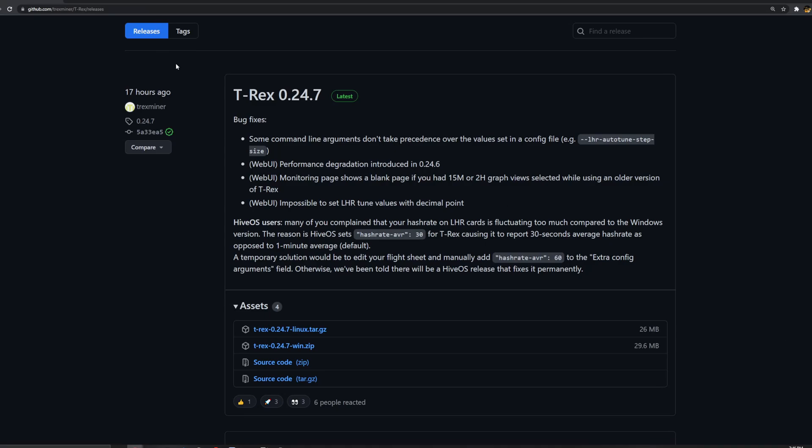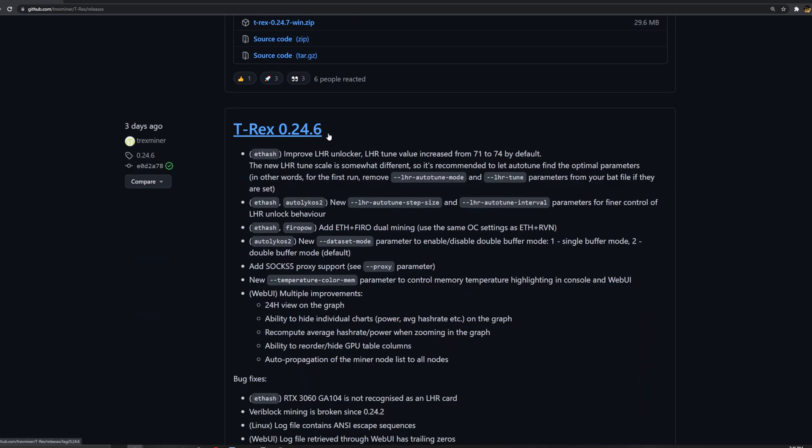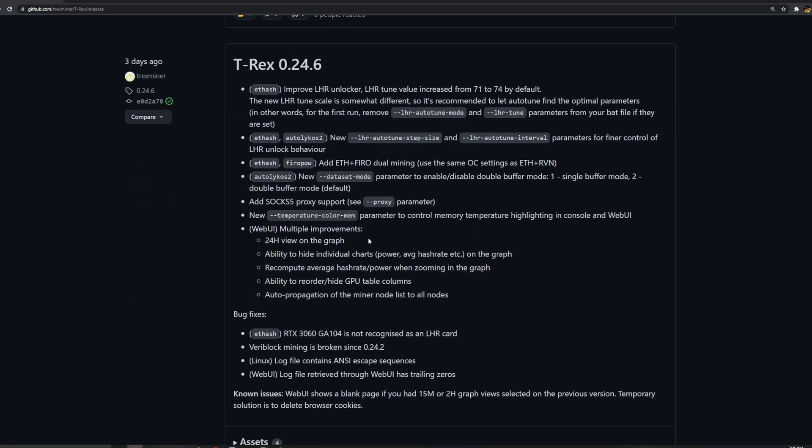On the GitHub, they just released version 24.7, about 17 hours from when I'm filming this, but it doesn't change much — just some web UI stuff. You want to go down to 0.24.6, which is where the big changes were. The release notes show for each hash improvement the LHR unlocker: the LHR tune value increased from 71 to 74 by default. The scale is somewhat different so remove your previous arguments and let your cards find their new LHR tune value automatically. They also added the ability to mine ETH and Furo together using basically the same settings as ETH and Raven — just change your Furo address and algo in your batch file.